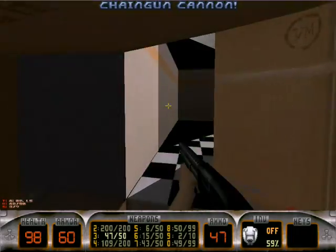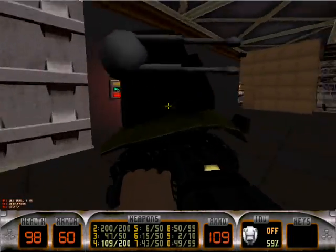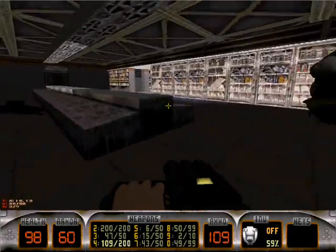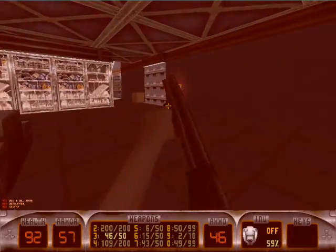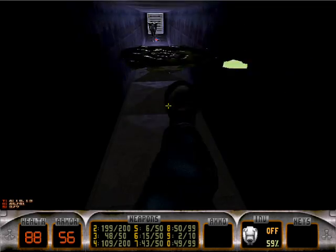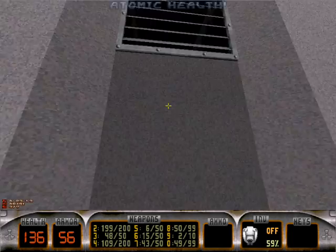Third secret is in here. Pick up a chaingun cannon. You want to be careful with this guy. Oh look, he lived. I think there's a fourth one somewhere — I guess not, maybe.